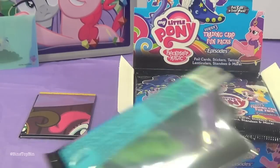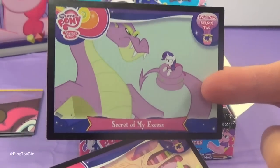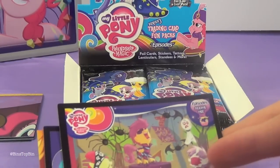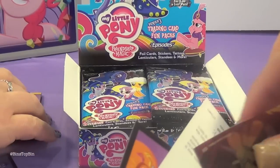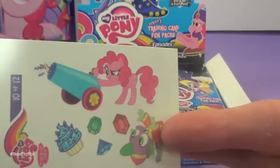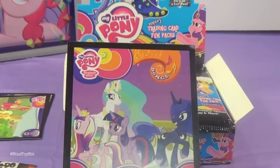Let's see who I got out of my pack. I got Rarity Takes Manhattan from Season 4, Secret of My Excess from Season 2, Bridal Gossip from Season 1, Showstoppers from Season 1. I got the Goldie Delicious foil card — we'll put foils in one pile, standees in one pile, cards in one pile, and sweepstakes cards in one pile. I got the Daring Do and the Ring of Destiny book cover sticker, a Pinkie Pie and Spike tattoo sheet, and the song card for You'll Play Your Part.